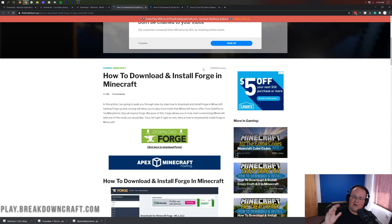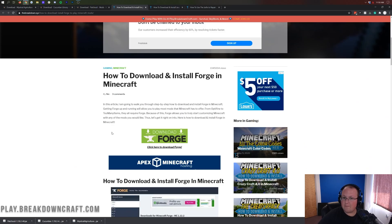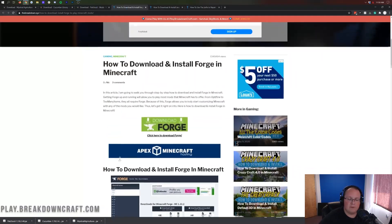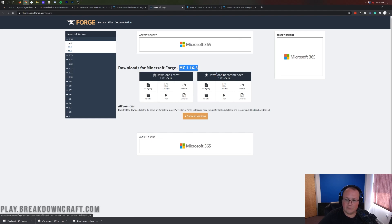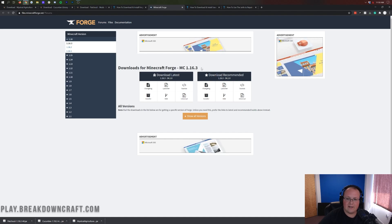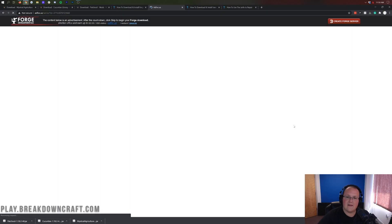The Forge link is in the description — it's about the fifth one down. When you click it, it'll actually take you to our in-depth Forge tutorial. Nevertheless, for Forge, click the green download Forge button which will take you to Forge's official website. Make sure it says MC1.16.3. If it doesn't, click on 1.16 on the left-hand side, then click 1.16.3. Once you see MC1.16.3, go under Download Recommended and click the installer button.